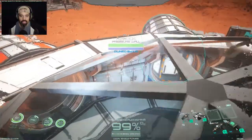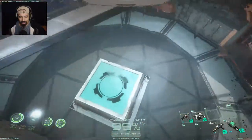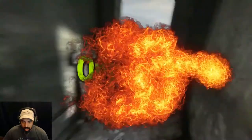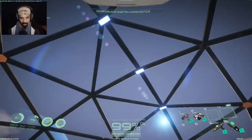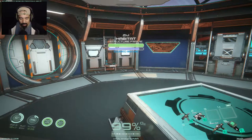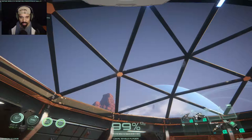Oh! I just glitched up into the ceiling right here! Holy smokes! Oh boy! How am I gonna get out? Holy smokes! How's it going everybody? My name is Orpheus and welcome to part 4 of Osiris New Dawn. If anybody's wondering what that clip was all about, never ever jump up when you're inside the habitat because you're going to end up glitching right through.